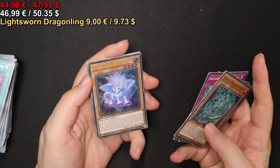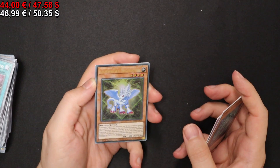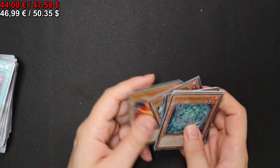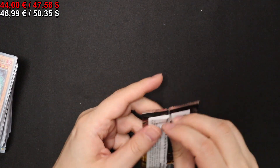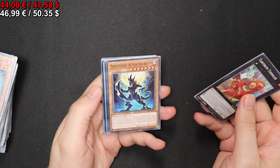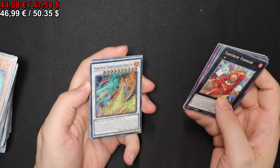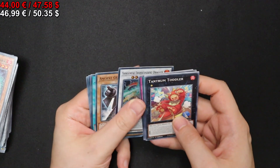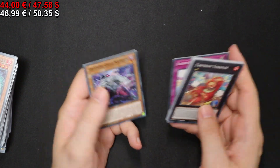And we get our last — actually the Lights-On Dragonling. Down to the last pack — everything extra slow — and we get a third Sangen Pi Transcendent Dragon. And that's it for the opening.